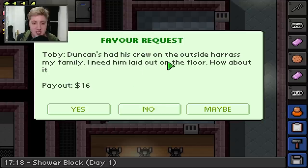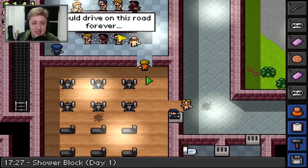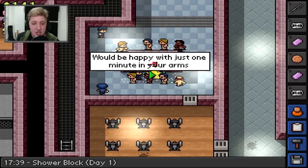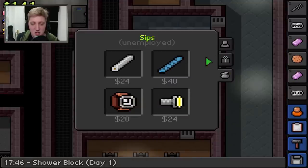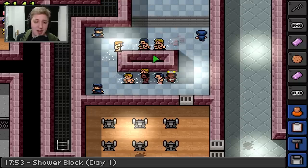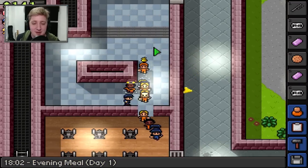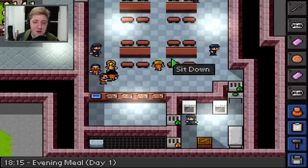Duncan's a mean player - he's had his crew on the outside harassing his family. I need to attack somebody so hashtag kill Toby - leg it before they catch me, otherwise I'm going to get a proper beatdown from the guards. They have batons - they will own my face. He's like properly uppercut me. What's Sips selling? Watch, foil, flashlight, file. Toby's curiosity has landed him at the top of my beatdown list - someone's offering me cash to beat the crap out of Toby. I will be very happy to oblige. Smith has a pillow as a weapon - very intimidating. It's the evening meal time.